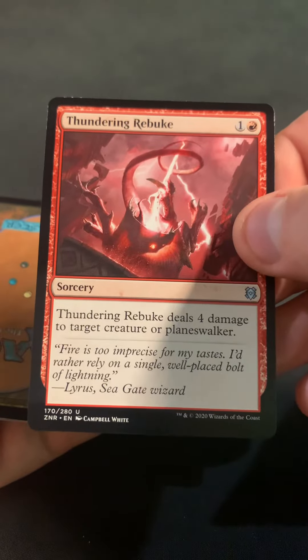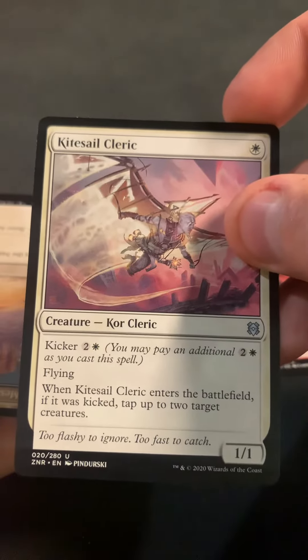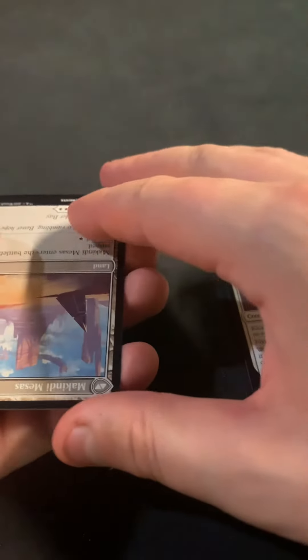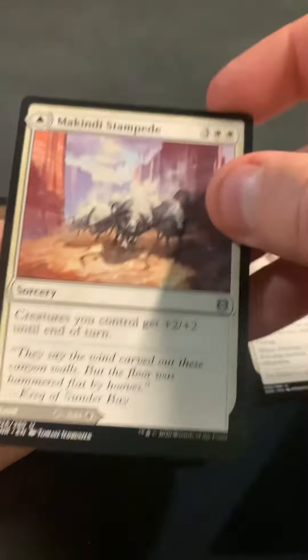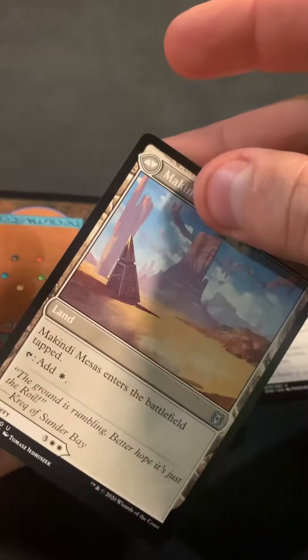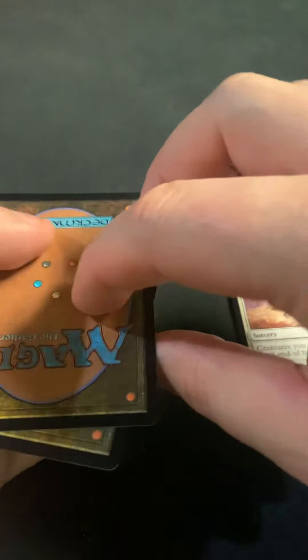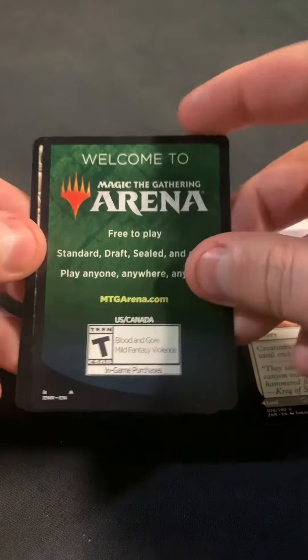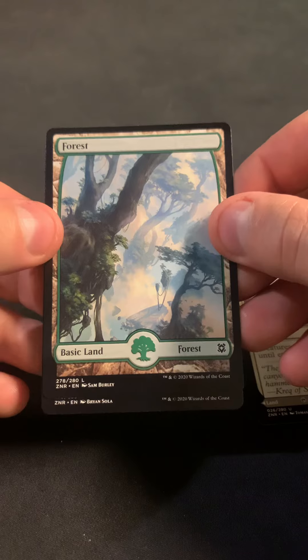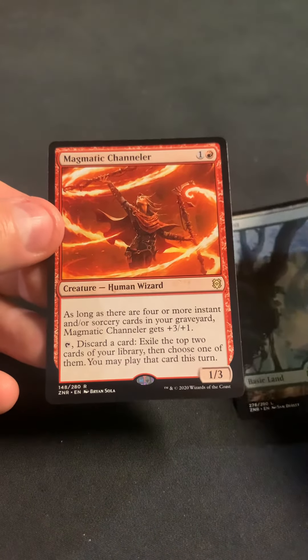We've got Thundering Rebuke as the first uncommon. We've got Kitesail Cleric. We've got the McKindy Stampede — that's the double-sided card for the pack. And then we've got the token, which isn't even a token. We've got Forest. And our rare is a Magmatic Channeler.